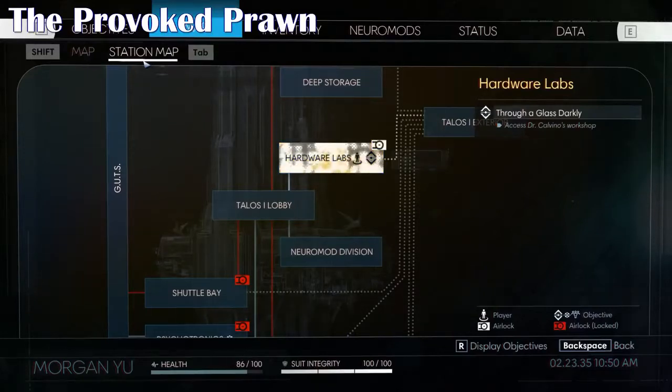This is Prey, 'Through the Glass Darkly' main objective mission, and we're looking for Dr. Galvino's key card to access his workshop.